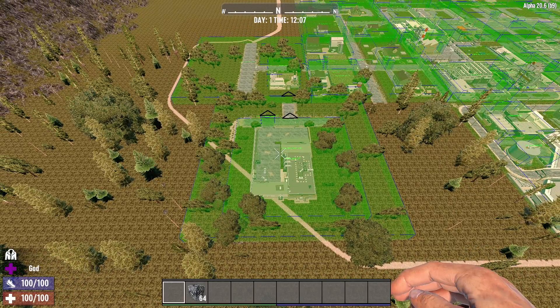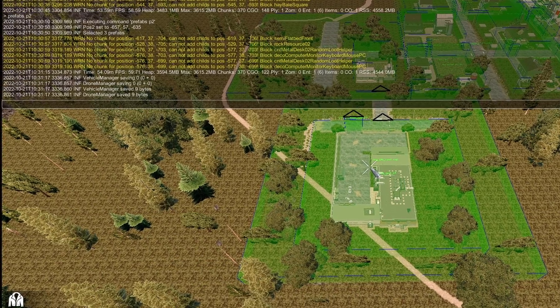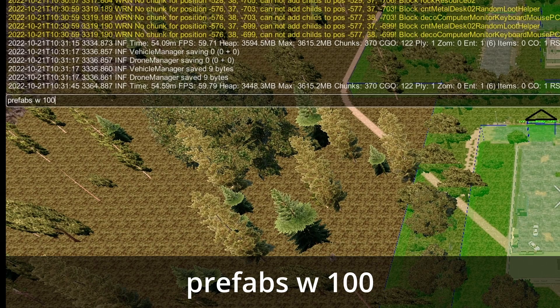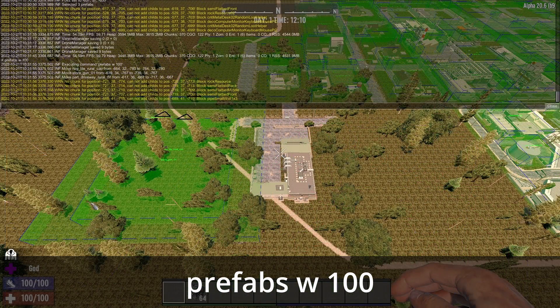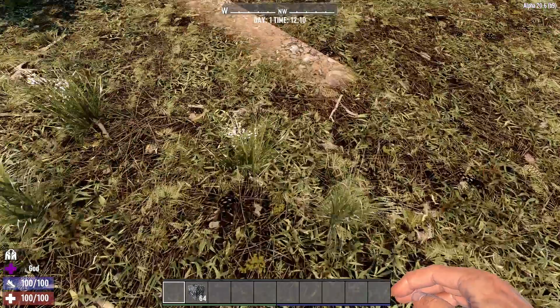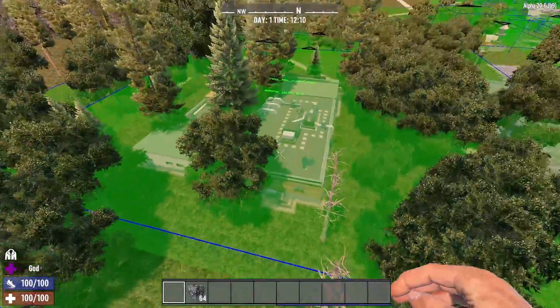So how do we move that? It's fairly simple — it uses north, south, east, west and the number of blocks. Hit F1 and type "prefabs" again. If I want to move it to the west I can either type "west" or just hit W, then the number of blocks — for example 100 — and hit enter. You can see it's moved the selection over to the side by roughly 100 blocks. It looks like it hasn't moved the POI yet because the chunks haven't updated, but the POI is now in that new position. Flying down there — give it a chance to render in — it is indeed there.